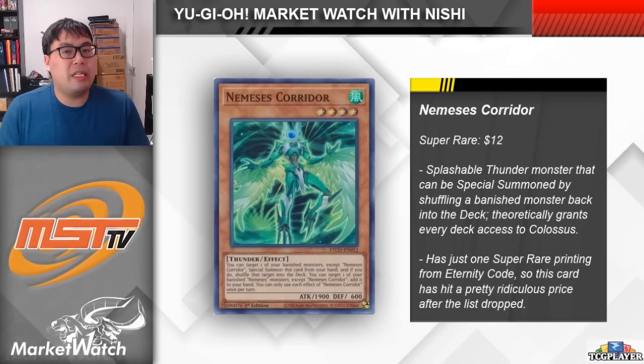Another card related to the Colossus unbanning is Nemesis Corridor. This card is from the Nemesis archetype — the same archetype that Protos and Eskados are from. The big thing with Corridor is that it is a Thunder Monster, which means it can be converted into Colossus. On top of that, it has an effect that activates in hand where you can special summon it by shuffling a banished monster back into the deck or extra deck. So effectively, as long as you have a monster banished, Corridor converts into a one-card Colossus for free.